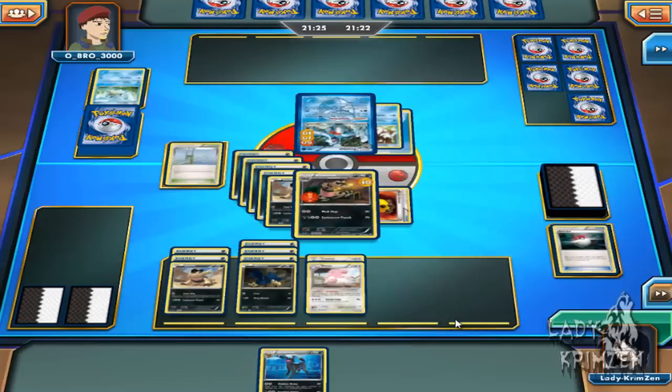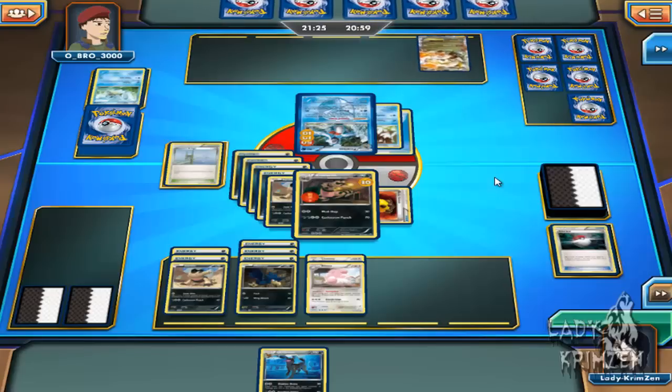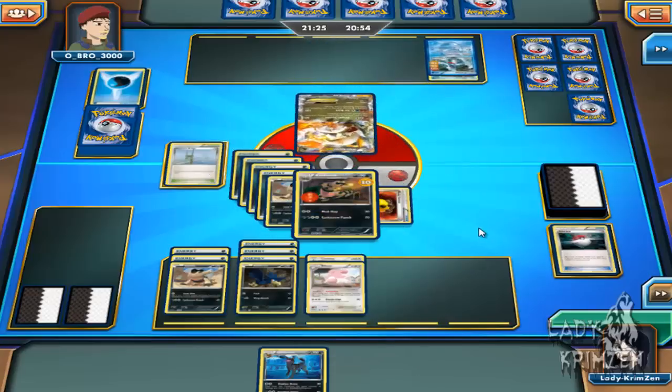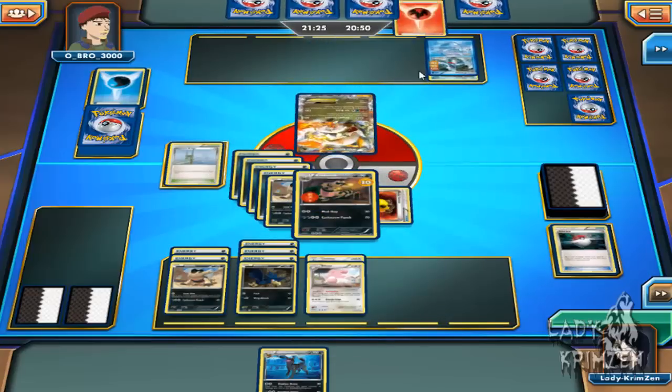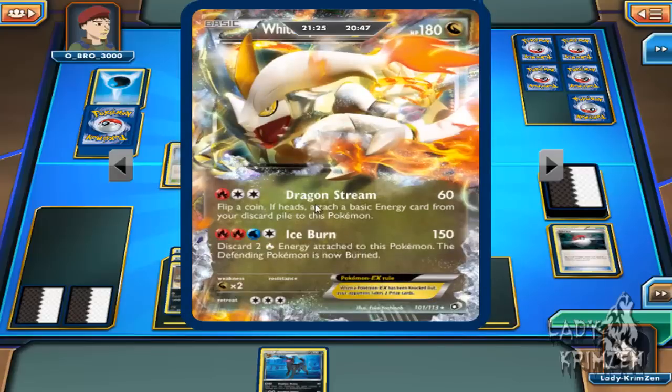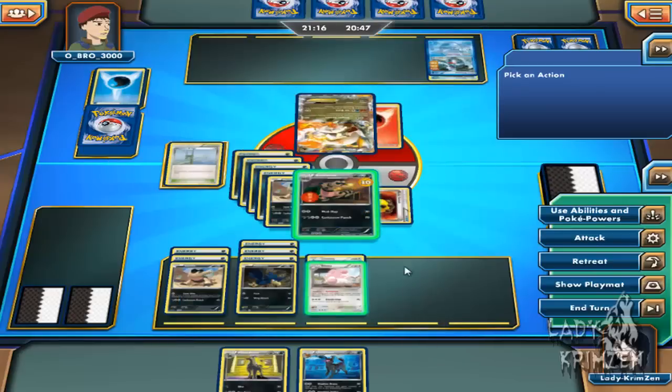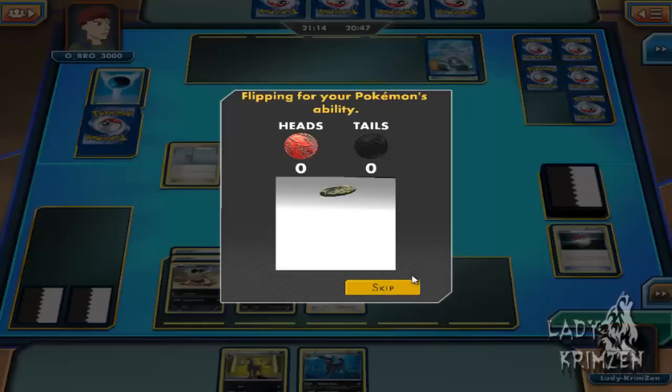So I just do 70 damage to his Froslass. If he cannot draw anything onto his bench this turn, it's basically GG. The score at the moment is currently 5-2 my way. He's just put down a White Kyrem EX — so that's why he's got fire and water in his deck. He's saved himself from dying next turn but he needs at least 3 energy cards to pull off Dragon Steam. Even by the time he gets those, I would have knocked it out.